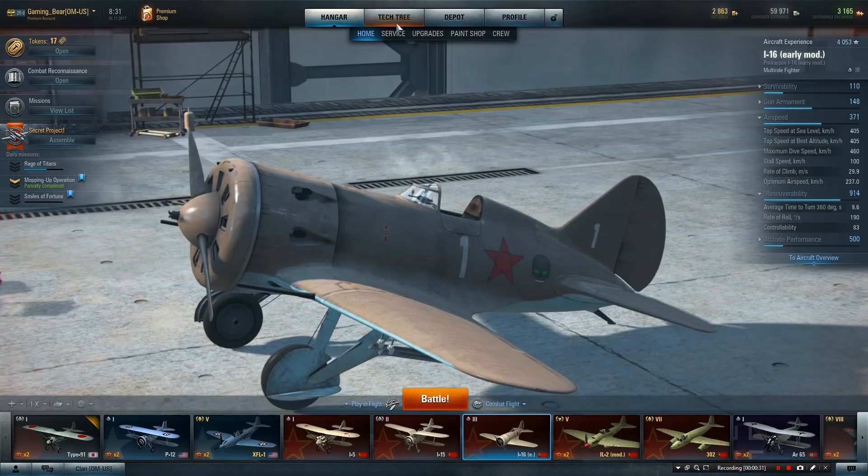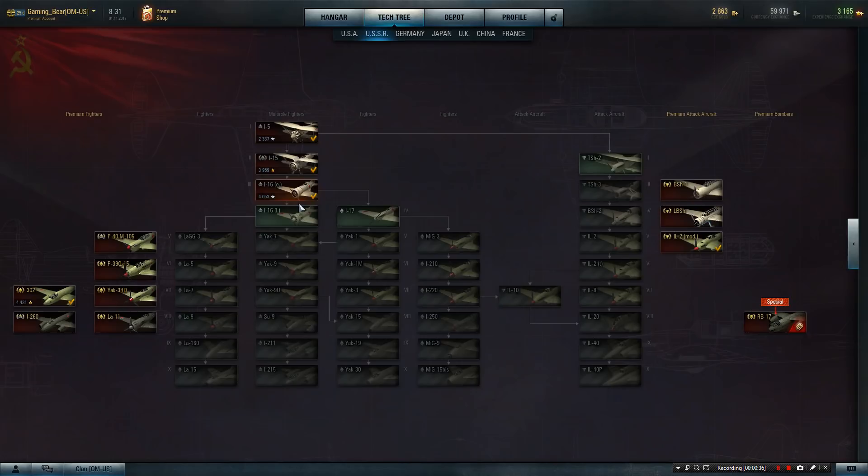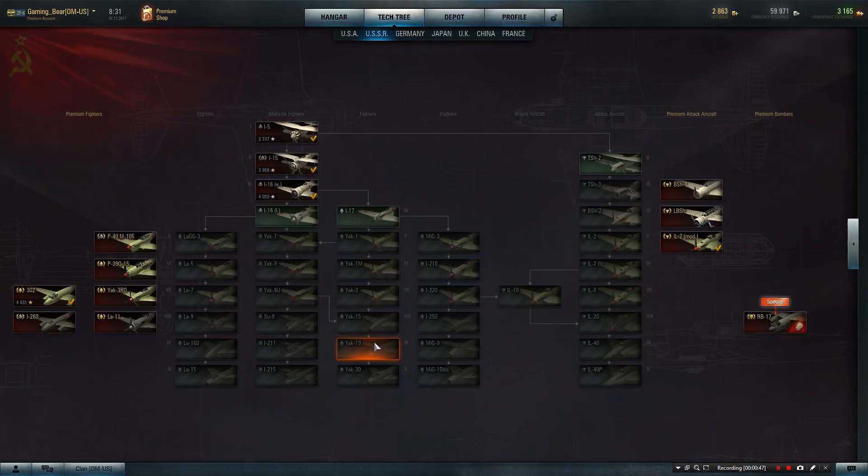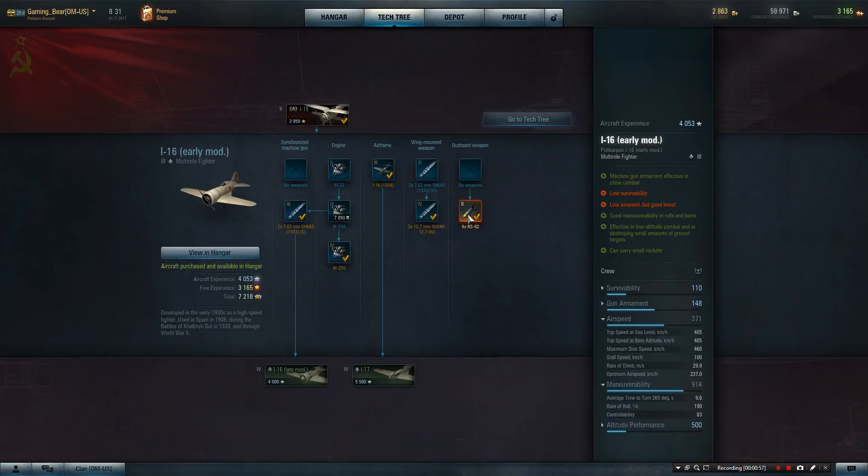This is a multi-role fighter and you're thinking, well where does it fit in? It comes after the I-15 on the Russian line. Normal fighters come in from the I-5, I-15, I-16, and then it splits to the I-17 or the I-16L for the late model. I've gone down the I-17 right the way through to the Yak-19, almost got the tier 10. The I-16E, the early version, leads to the I-17.